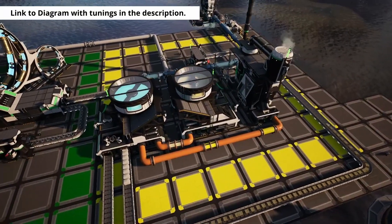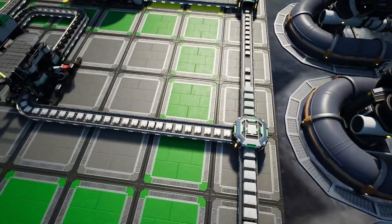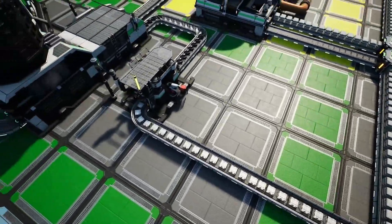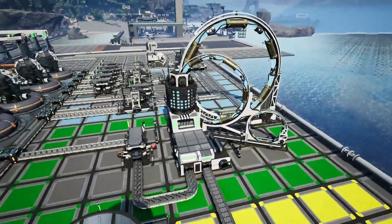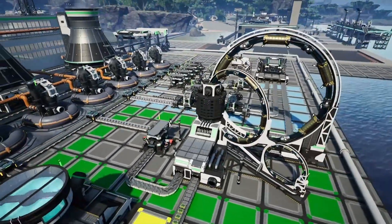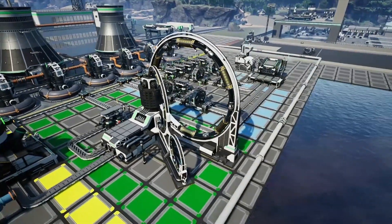In our next section, we'll be producing plutonium cells in a particle accelerator. This will require the non-fissile uranium from the first section, along with some aluminum casings, which we'll be making from aluminum ingots in a constructor. The plutonium cells will be sent into a manufacturer in our final section.